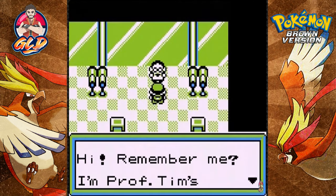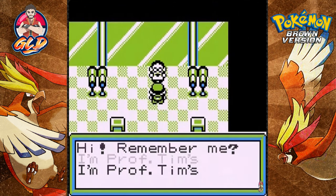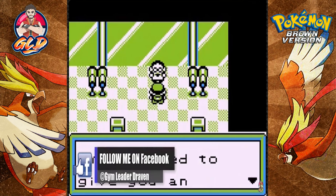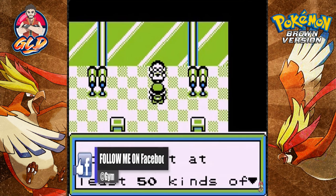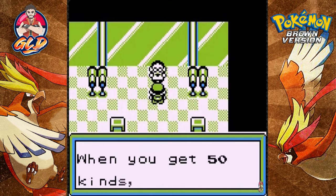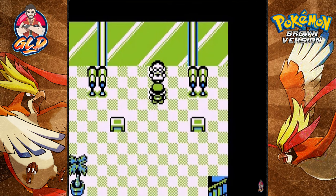He's like, 'Hi, remember me? I'm Professor Tim's aid. If you've got 50 kinds of Pokemon, I'm supposed to give you an Experience All.' So Draven, have you caught at least 50 kinds of Pokemon? Well, technically I'm close because off-screen I've been catching a lot, but no — I got 39 of those little bastards. I don't really need the Experience All especially in Generation 1 games — they're terrible.